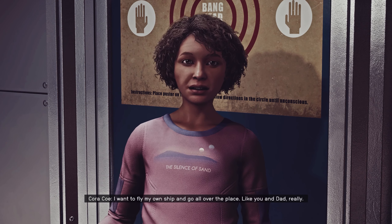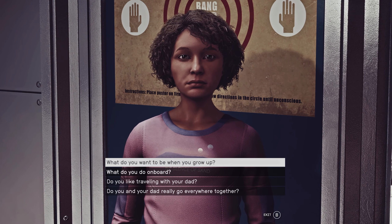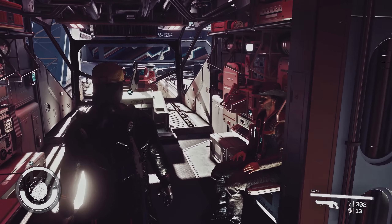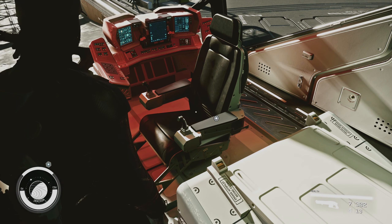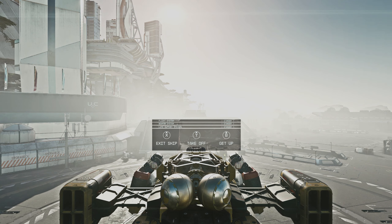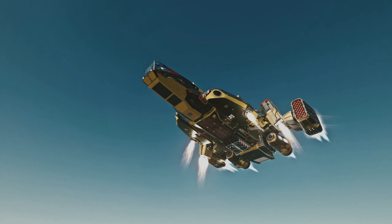Cora says she wants to fly her own ship and go all over the place. Sam already wants to get going — he's probably one of the more entertaining companions in this game. Let's take off and head back to Akila City with our brand new painted ship with upgrades galore.